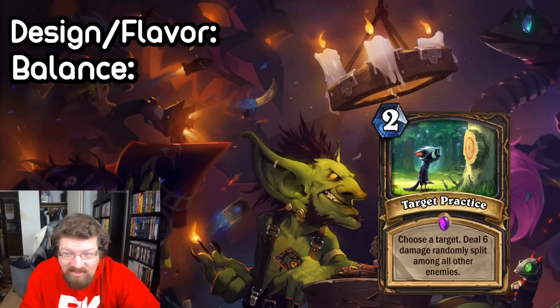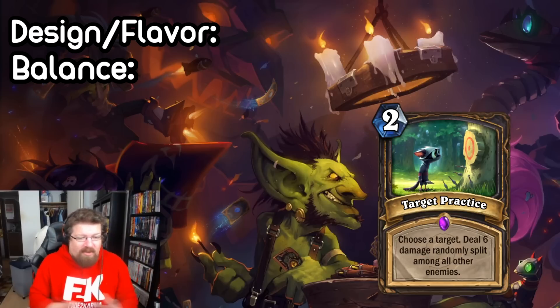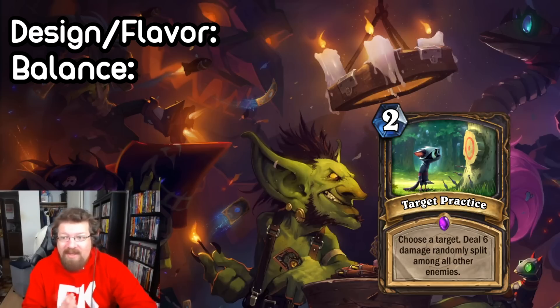Next we have Target Practice, a Rogue spell submitted by Kinatog. It's a two mana spell where you choose a target and then deal six damage randomly split amongst all other enemies. So this seems a little bit insane. You target any enemy, whether it be the hero or the minions, and then you deal six damage randomly. So if you have multiple minions, it's spread out a bunch.